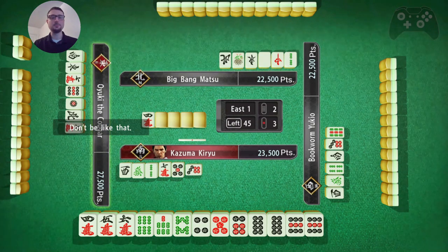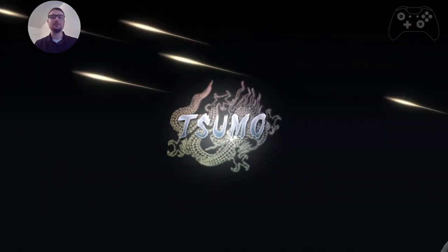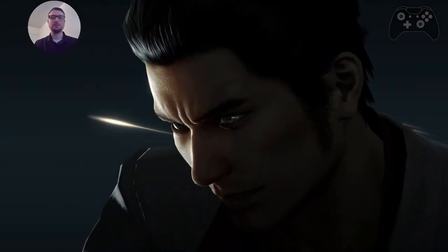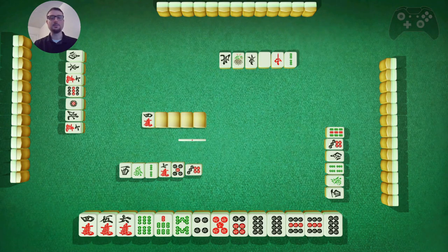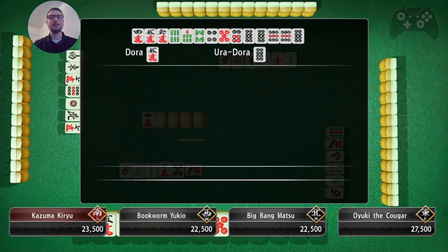And I have 2 Dora in this hand. And I got a Sumo out of it - so that's another Han. I got the 5 character Dora, the red 5 pin, and I got Miz on Sumo. That's a pretty good hand. And he putts - 5 Dora. The 8s were Dora. So that is a good hand.